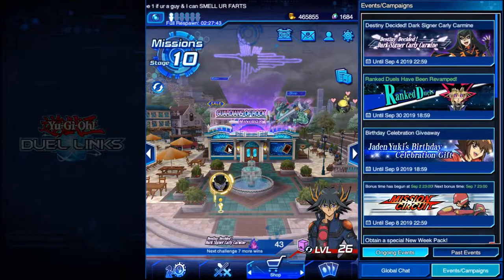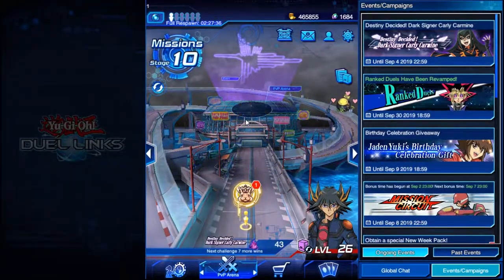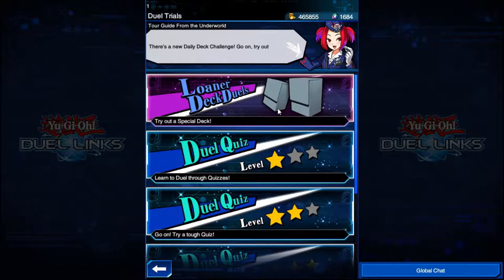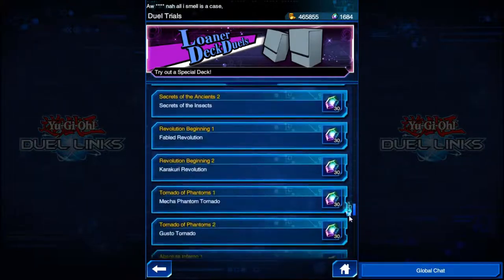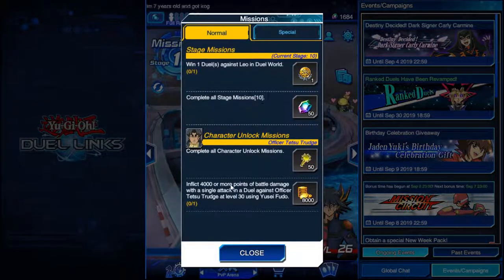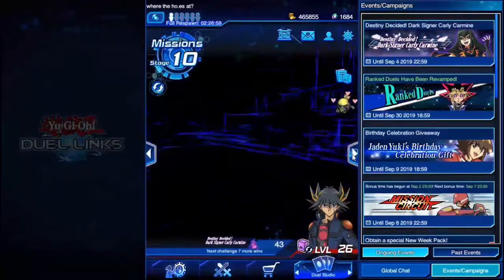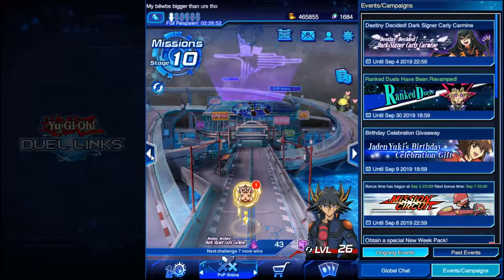All in all, I hope that this was useful. If you want to get to the highest ranks, you just have to grind it out. Make sure that you do as many of these loaner deck duels as you can — they give you so many gems. Do the missions, and make sure that when you're about to finish the stage missions, you've already emptied out your standard duelists. Free to play is possible, guys!